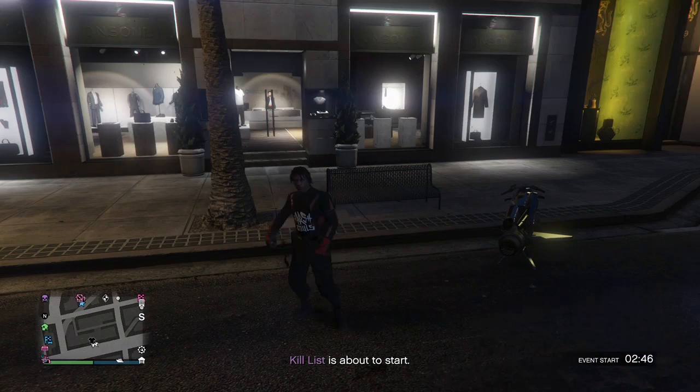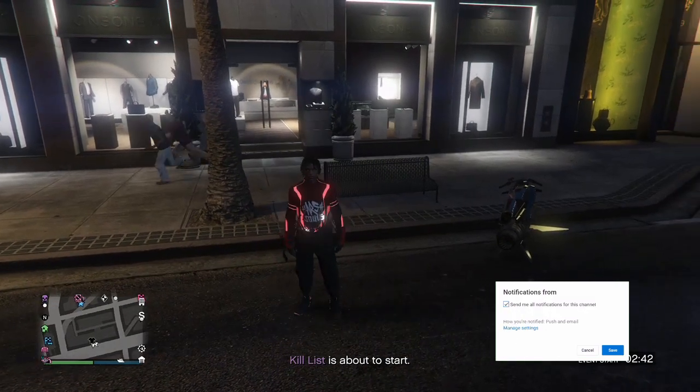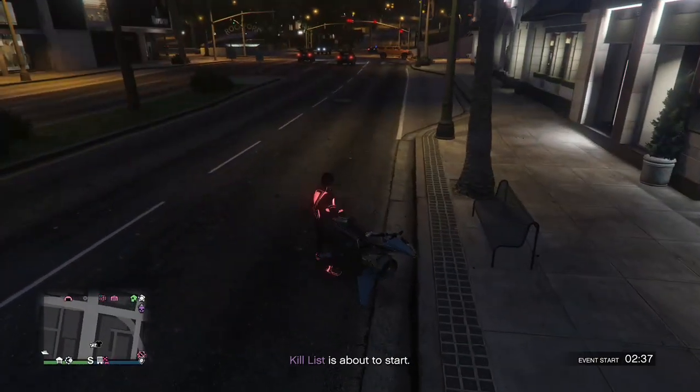For today's video, I'm gonna be showing you guys how to get the yellow joggers with the yellow Tron top and the yellow Tron shoes with the car belt. If you also want to know how to make this red outfit right here, just go to the last video from yesterday.